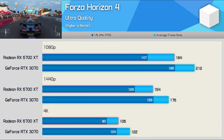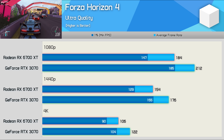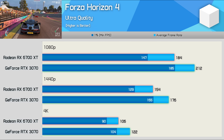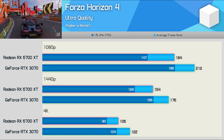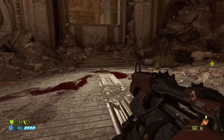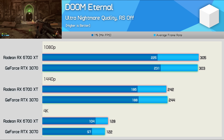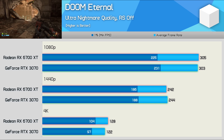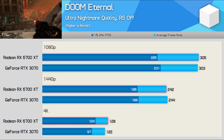Forza Horizon 4 has made it back into our benchmark suite thanks to its migration from the Windows Store to Steam. This game long favored AMD GPUs, but NVIDIA addressed the issue, and now the RTX 3070 is a good bit faster than the 6700 XT — winning by a 15% margin at 1080p, 14% at 1440p, and 15% at 4K. In Doom Eternal, frame rates were basically identical, and this time it was the Radeon GPU that pulled ahead at 4K by a 5% margin, likely due to the larger VRAM buffer. Doom Eternal uses up to 9GB of VRAM at 4K, so the spillover into system memory results in a slight performance hit for the RTX 3070.